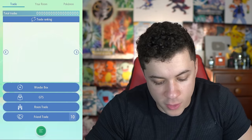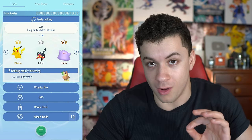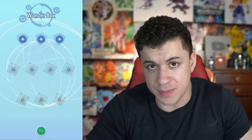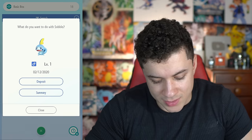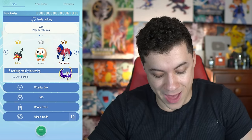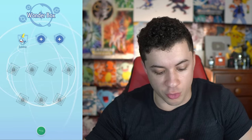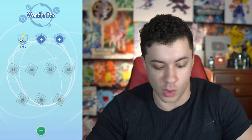When we swipe to the left, we'll actually be in the whole trade menu. And this is why I like the mobile version so much more than the Switch version — here you could do four different types of trades. You could do Wonder Box, which is basically like Wonder Trade or Surprise Trade from the main series Pokémon games. You'll put a Pokémon inside of a box, come back a little later, and it'll be traded for something random. The app did crash when I tried this, but it went through and put my Sobble up on the Wonder Box. If you did not pay for a membership, you only get three slots in the Wonder Box, but if you pay for the premium membership, you could put up to ten Pokémon in the Wonder Box at once.